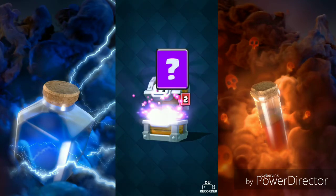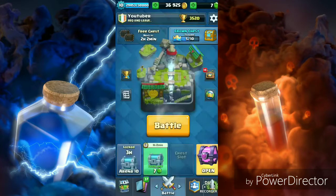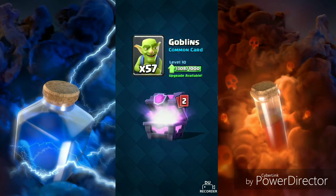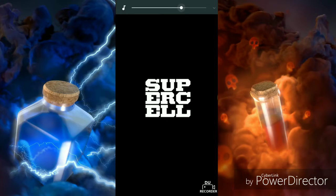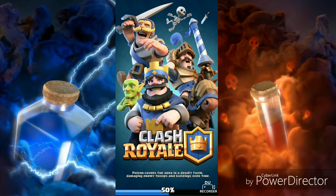Now let's open up a giant chest — Prince, Inferno, Ice Spirit. Magical chest: gold, Minions, Goblin Gang, Ice Spirit, Musketeer. Then Goblins, Inferno, scarecrow. That's it. Oh man, these have been pretty bad chests so far.